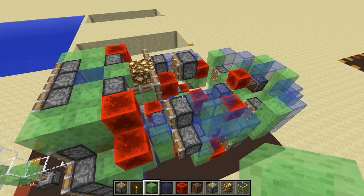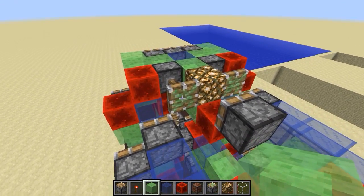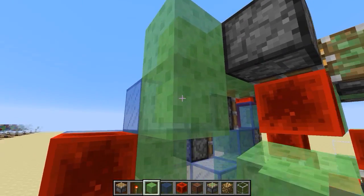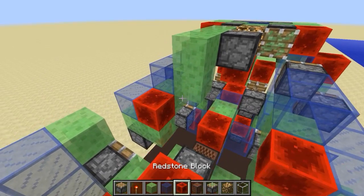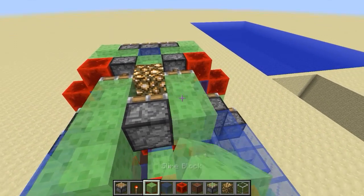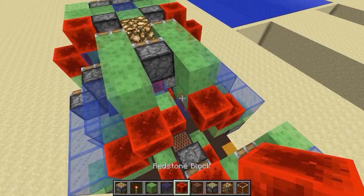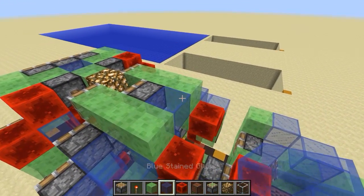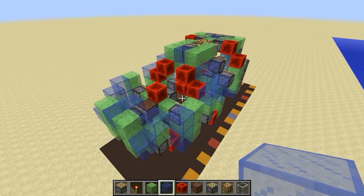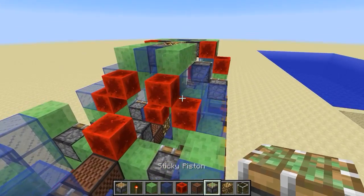Okay, step nineteen: grab some slime blocks. The sticky pistons face back — place one, two, three slime blocks, then go down here and place one there. Then a redstone block. Do it on the other side as well: one, two, three — you can place it on this glass block — then a redstone block, and finally a glass block there — and that is step nineteen.